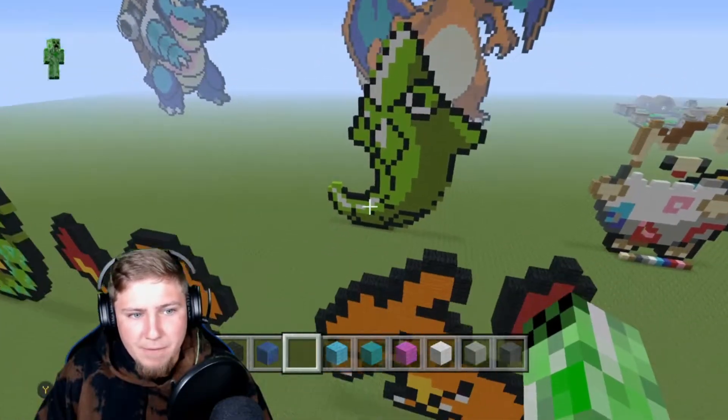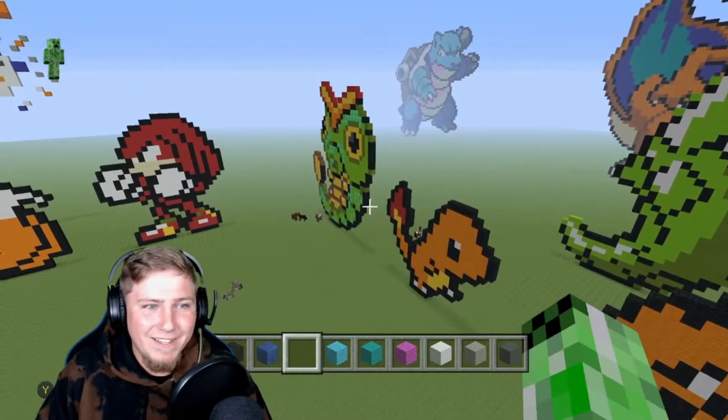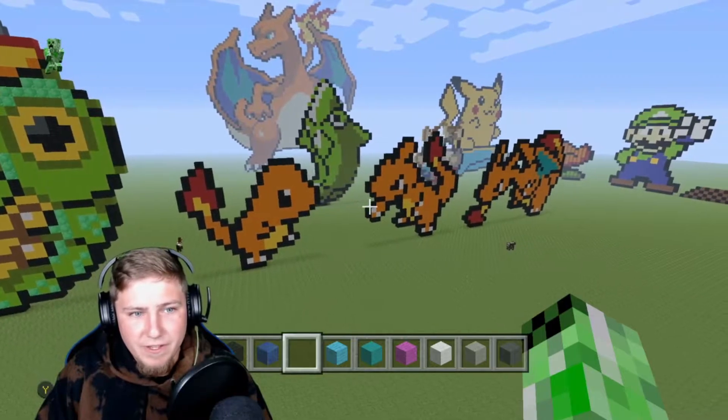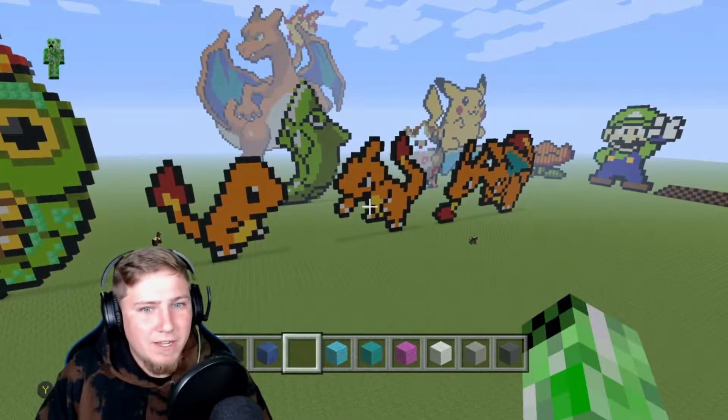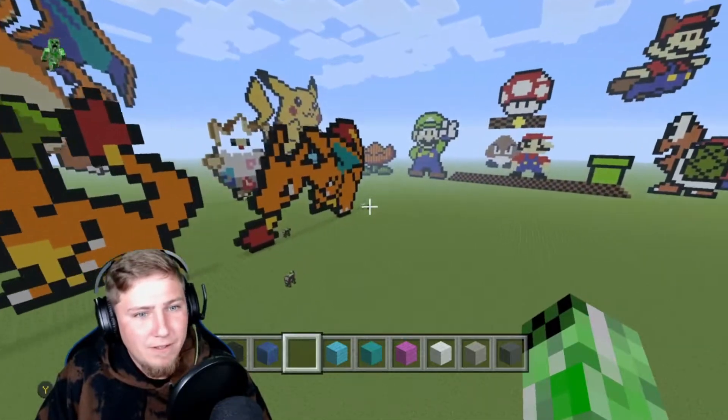Over here we have Metapod and Caterpie just chilling. And we have all the Gameboy Color sprites of Charmander, Charmeleon, and Charizard — it's pretty cool.